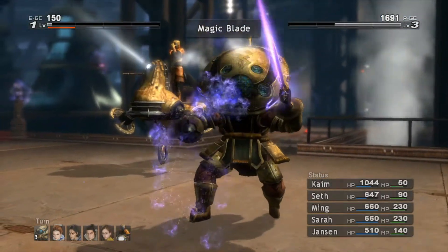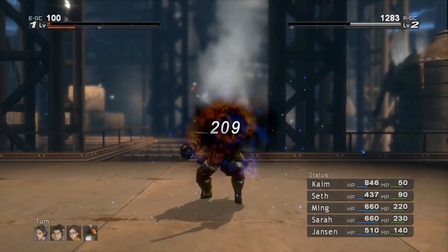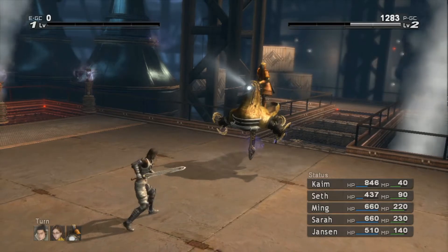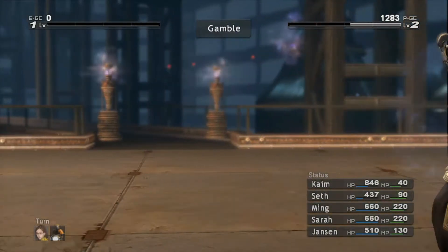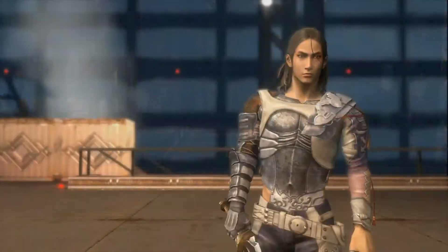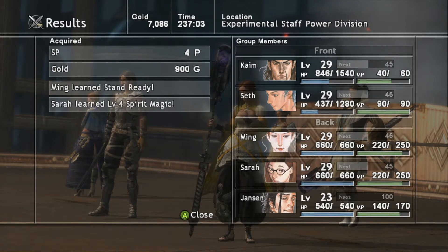247 versus — yeah, that's not that huge of a difference. Didn't get to steal my sunstone, but I did! A perfect battle! Yay! Did Jansen learn anything? No. But Ming and Sarah did, so that's all that matters. I gave them new things to learn.